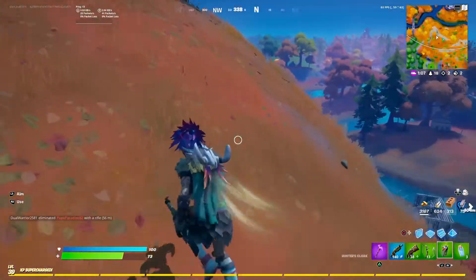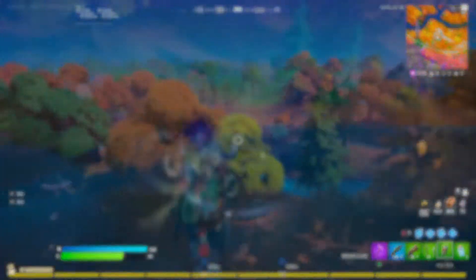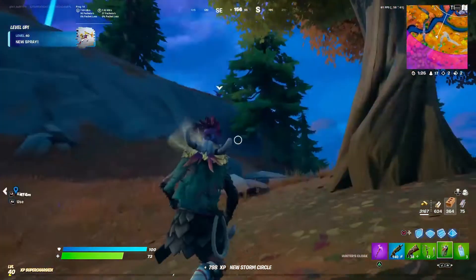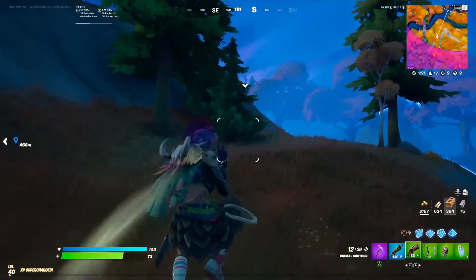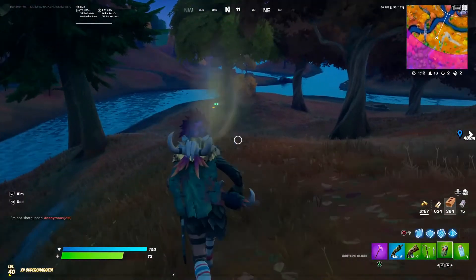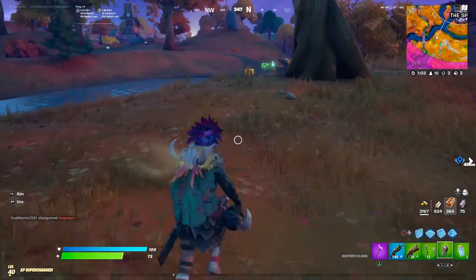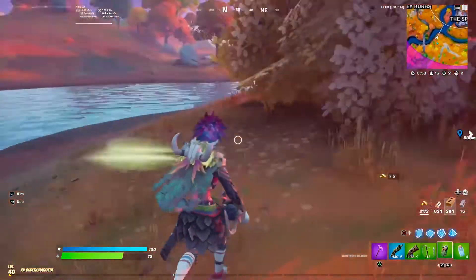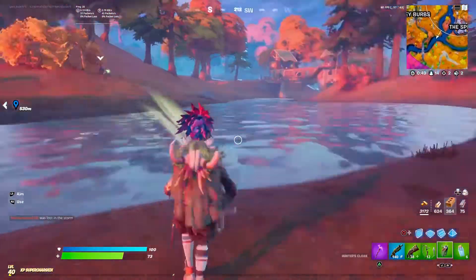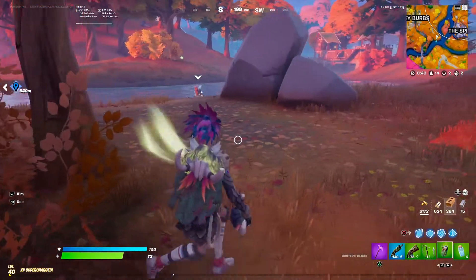We're going to stay up here, buddy. Don't go in the storm. It went down the mountain, let's go! Dude, it's smart. He's a professional swimmer. Don't go towards the fight, buddy. We got to get to the other side. Come on. You're going to swim to me? Just swam! This thing is kind of OP, Mitchell.